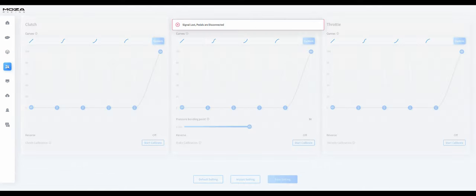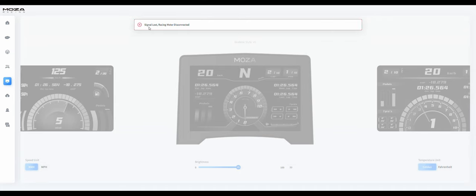On the left-hand side, the pedals show 'Lost Connection' because I don't have any pedals connected yet. The next setting is the MOZA Racing Display — I also don't currently have this equipment, which is why it shows 'Signal Lost.' Overall it looks straightforward: speed unit in kilometers or miles per hour, brightness adjustment, and temperature unit in Celsius or Fahrenheit.